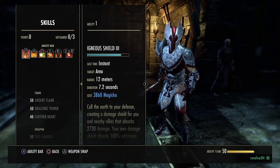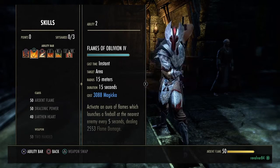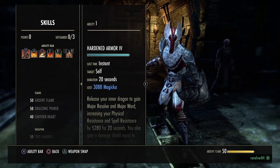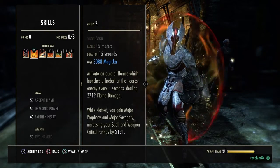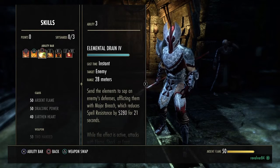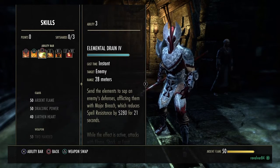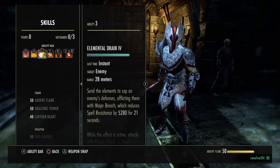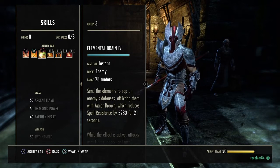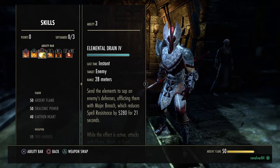A typical rotation should start with buffs first — something like Igneous Shield, Hardened Armor, and Flames of Oblivion. These increase your physical and spell resistance and increase your critical hit damage by granting Major Savagery and Major Prophecy. Before combat begins you want those buffs up. The next step is damaging the enemy — perhaps something that debuffs your opponent. Your rotation should always start with buffs before combat; there's no point dealing damage first and then putting on a shield, because the enemy has already hit you by then.